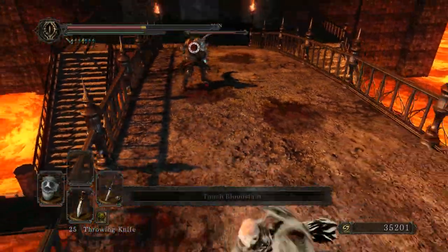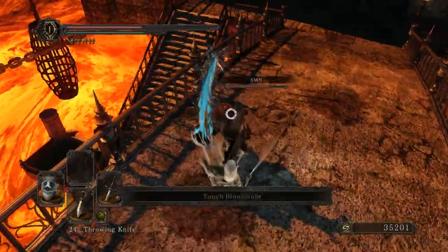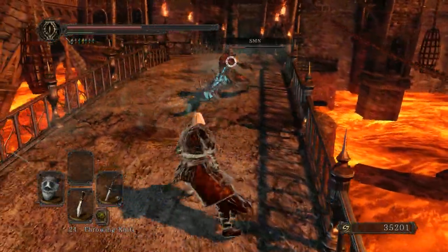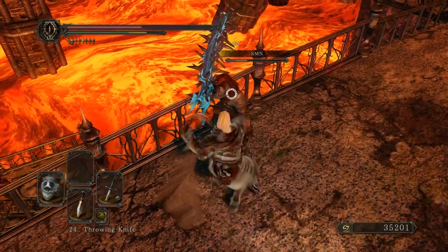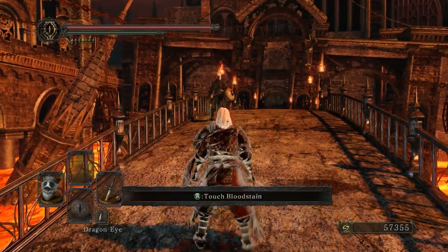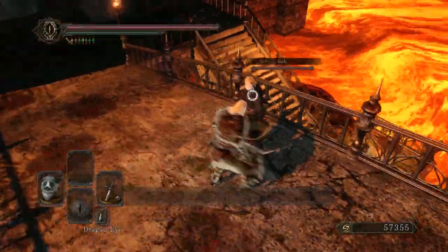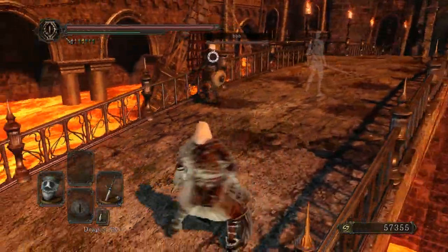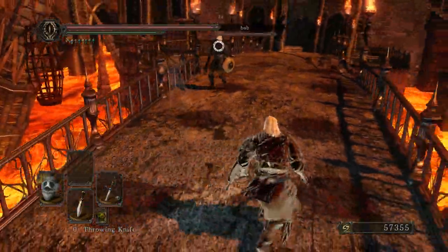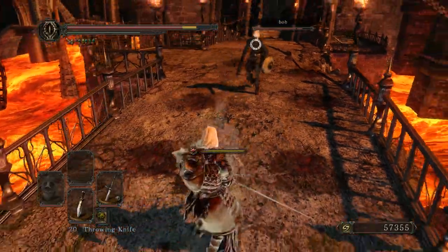With this weapon I was under 50% total equip load, which is always a plus for me. At that point you can use Yorgh's Ring or Flynn's Ring — I always get those mixed up — but one of those rings increases your damage the lower your equip burden is. I checked it, and with this weapon I was only getting about 20 extra points in attack rating from it, which wasn't really worth it. With certain other weapons I've gotten 50 to 70 extra points, so it seems like it may have been nerfed for this one.